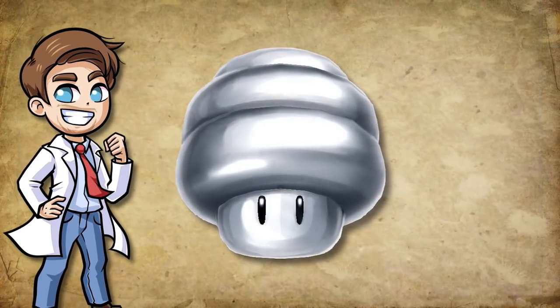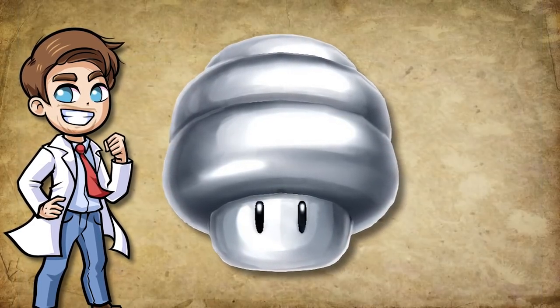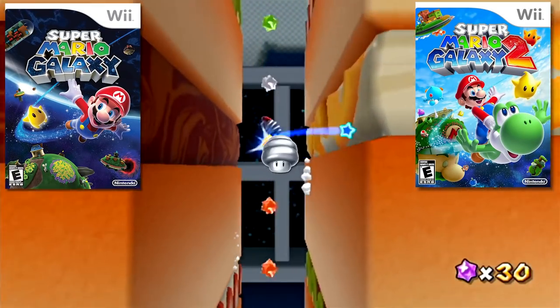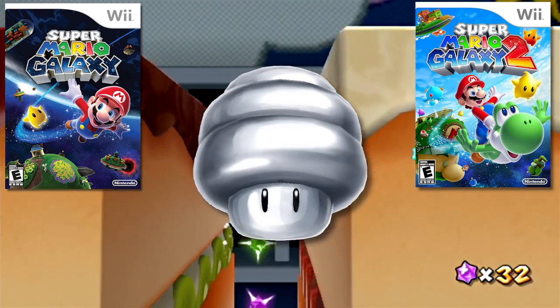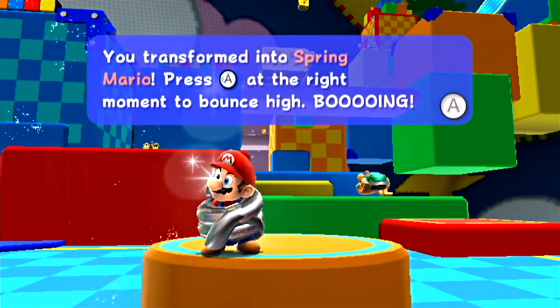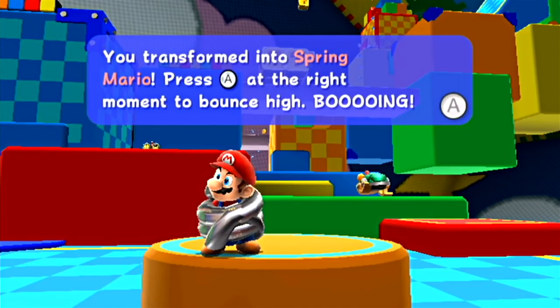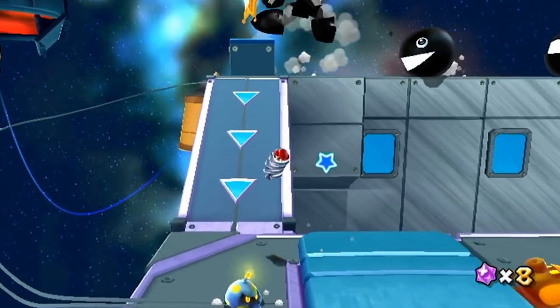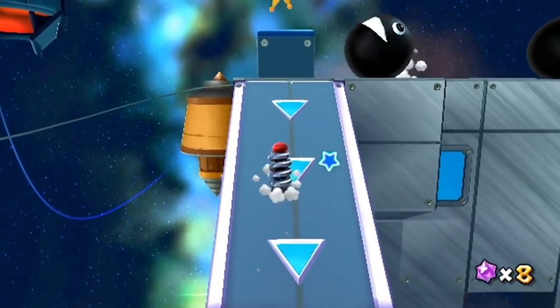Personally, I love this power-up even though it can be difficult to deal with. It's seen in Super Mario Galaxy 1 and 2 and looks like a metallic mushroom with eyes and a bulbous coil for a cap. When you grab it, a spring wraps around you, allowing you to bounce around instead of walk. Thanks to this, you can't run anymore, you're a lot slower, and the character becomes very hard to control at times.